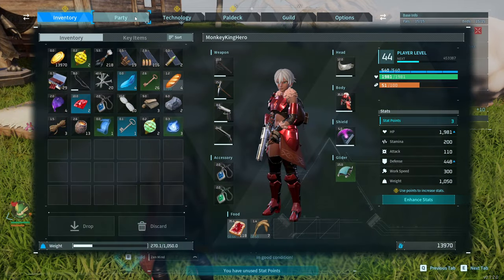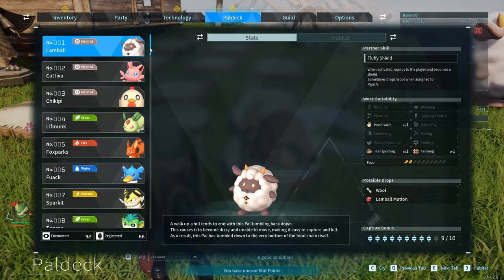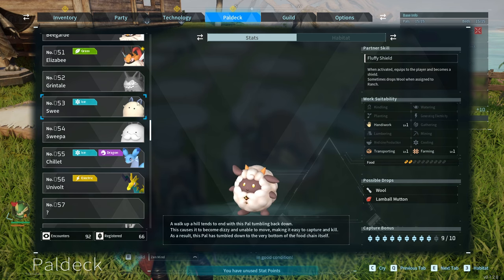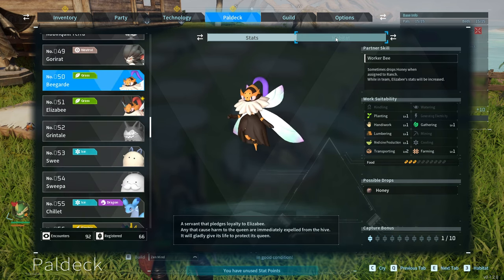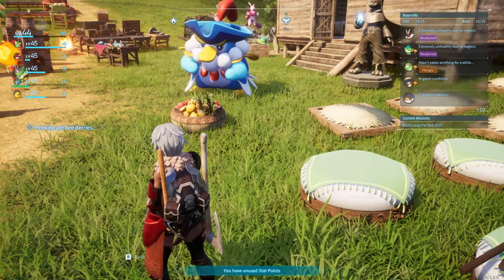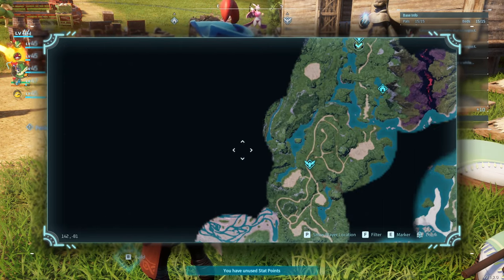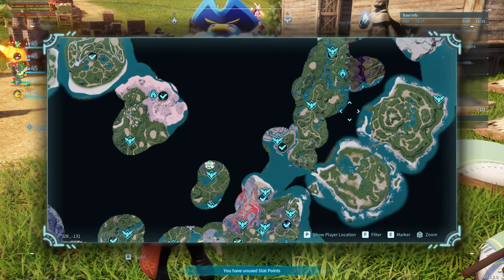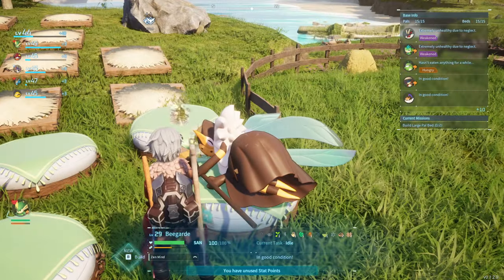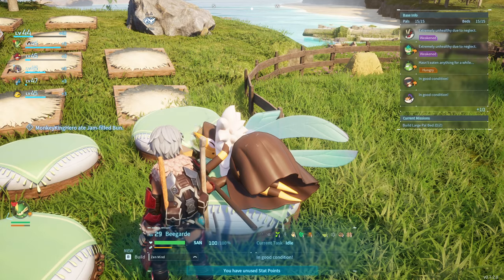So with Begarde, it is in a very particular place. If we open up our Paldeck and find where it is — here it is, Begarde — and go to Habitat, you can see that it is only located here during both days of the morning. From my own perspective, it is very rare. There are a bunch of different spawning areas to go to, but it is still going to be a bit of a trek to get there. So again, Begarde is what you want, not to be confused with Elizabeth.